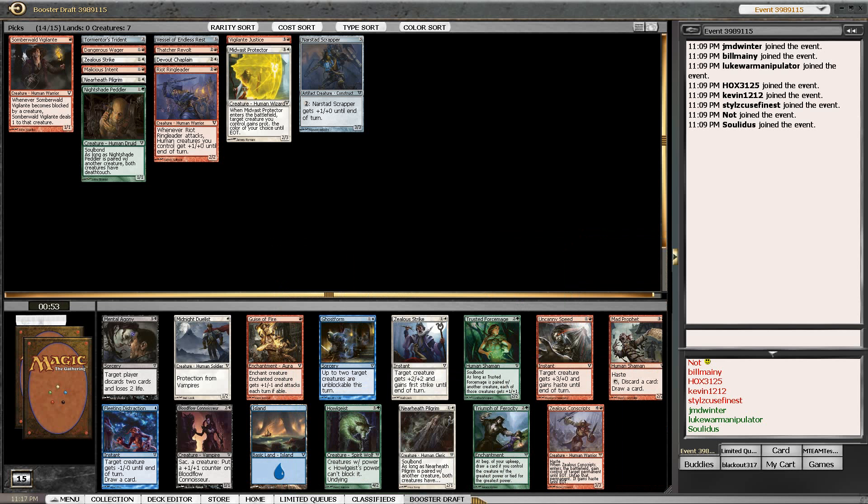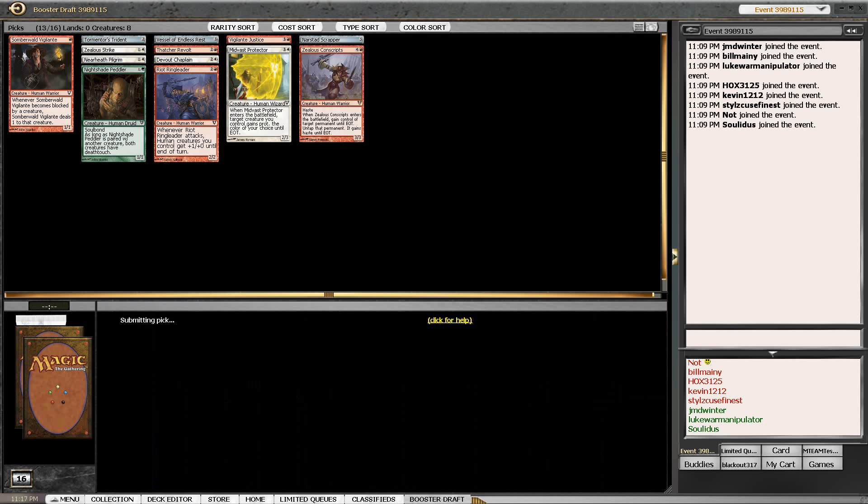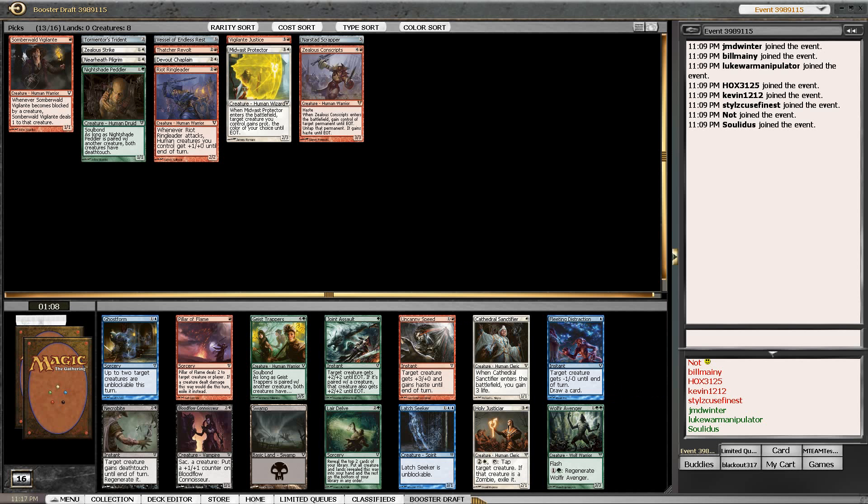We know at this point that red is going to be a good color for us - we need humans. Zealous Conscripts is an absolutely fine card, so we'll stay in that realm.